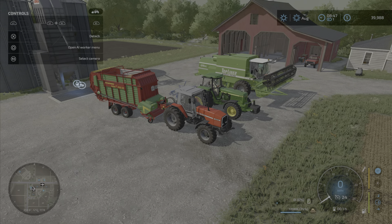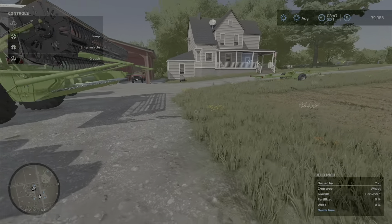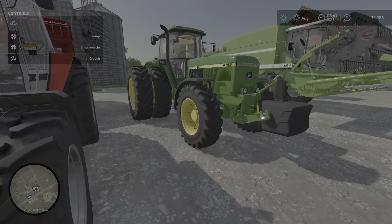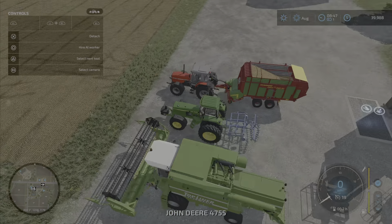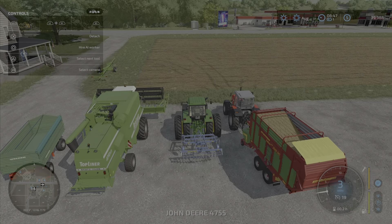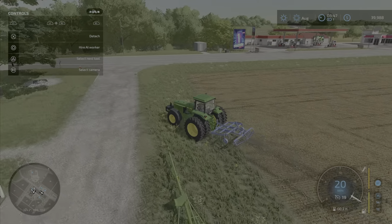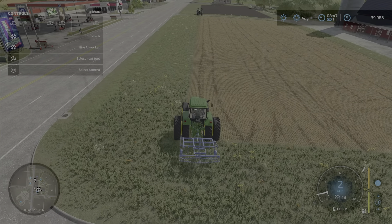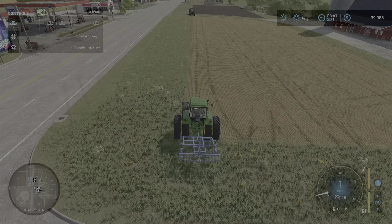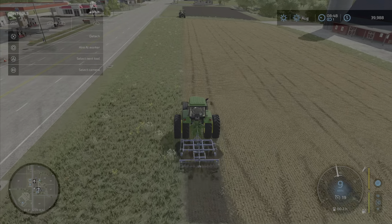We got it filled up — it's at 74%, so we don't have to unload it to get the job done. We'll take care of that a little later. First we need to go get old green here and get it up here cultivating this field. We want to go ahead and get this field going — select the lower cultivator. Let's get this field going.